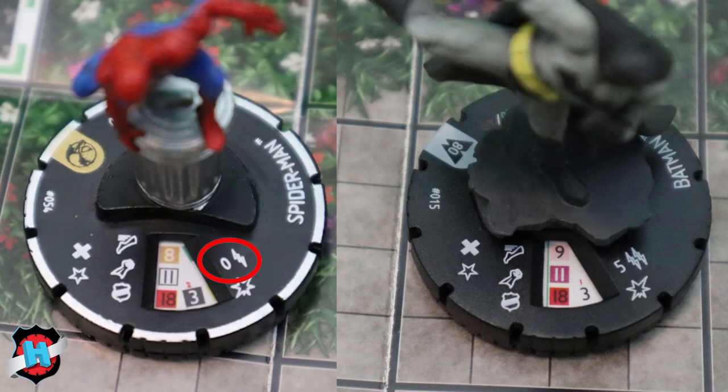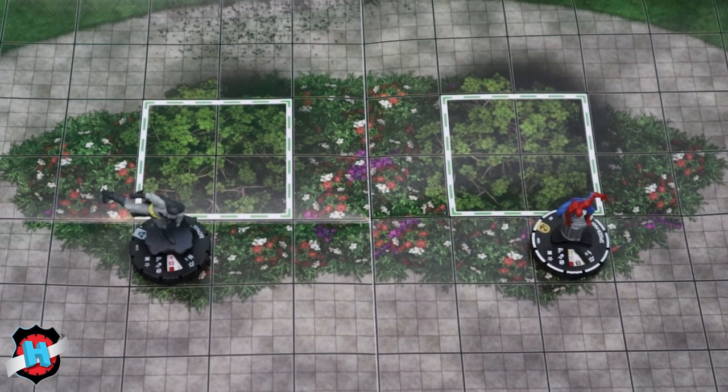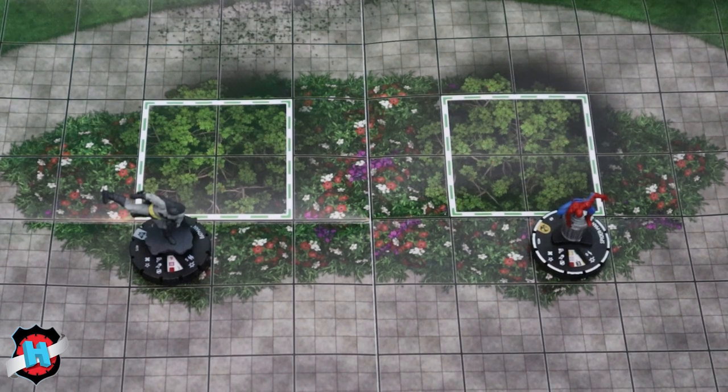This is the range value, next to a lightning bolt, or in some cases multiple lightning bolts. Range represents the maximum number of squares a character can be from its target when making an attack. The lightning bolts represent how many characters a person can target when making an attack. In Spider-Man's case, he has 0, meaning he'd have to be right next to a character to make an attack. With Batman, he has 5, meaning he can be up to 5 squares away from a character when he makes an attack.